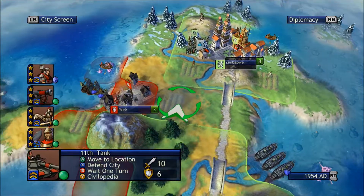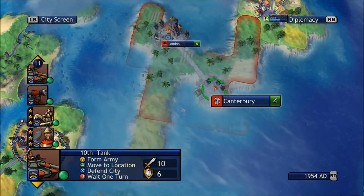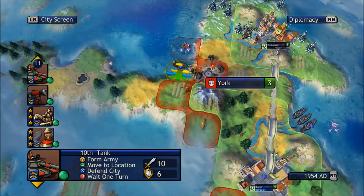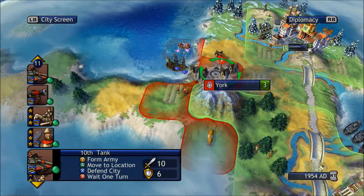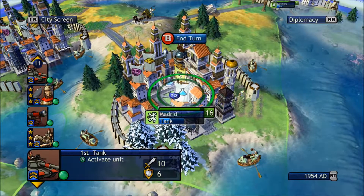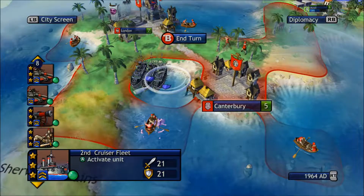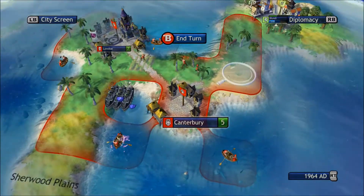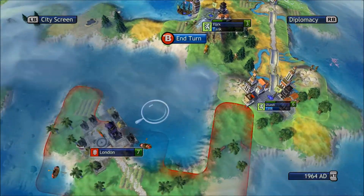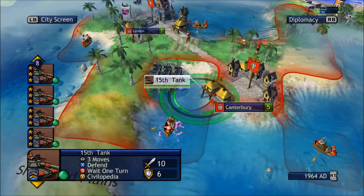This is a tank so I'm going to bring the tank over and take out Canterbury. I'm going to declare war — or might even take out York as it's an easy one to take out at the minute. We're just about to take out Canterbury. I already took out York by my culture, so I think I've got maybe four sets of tanks here.